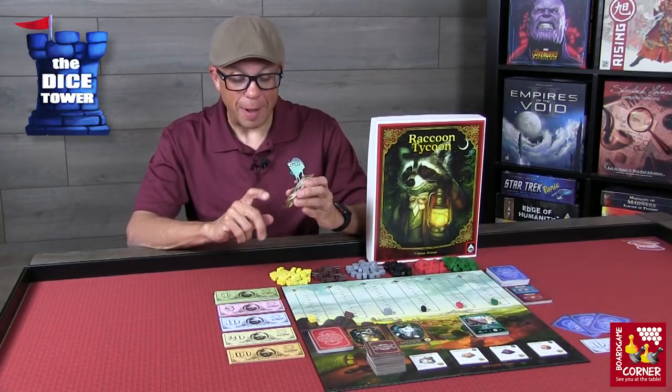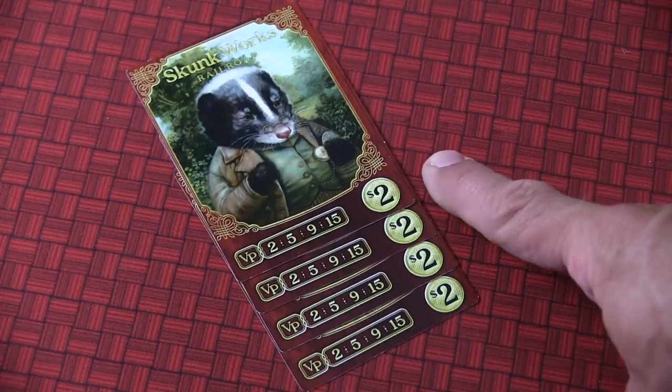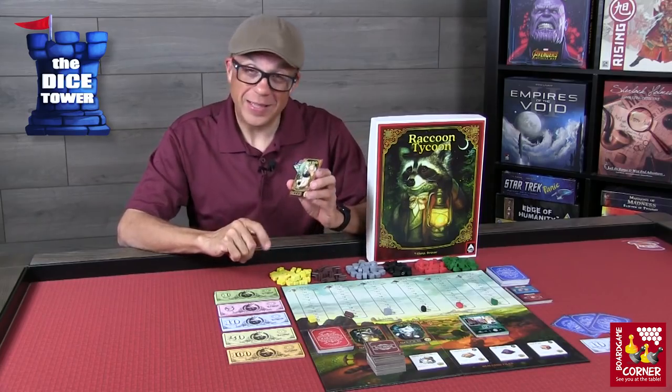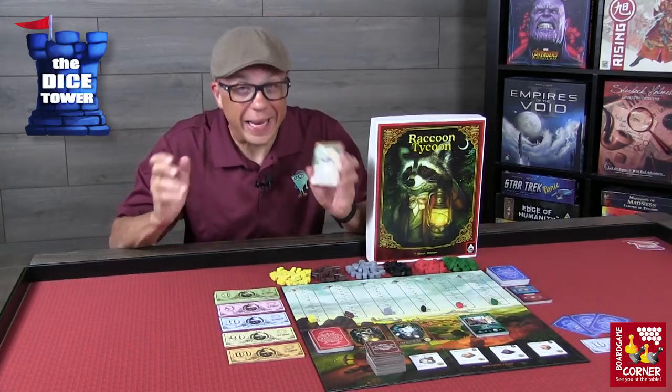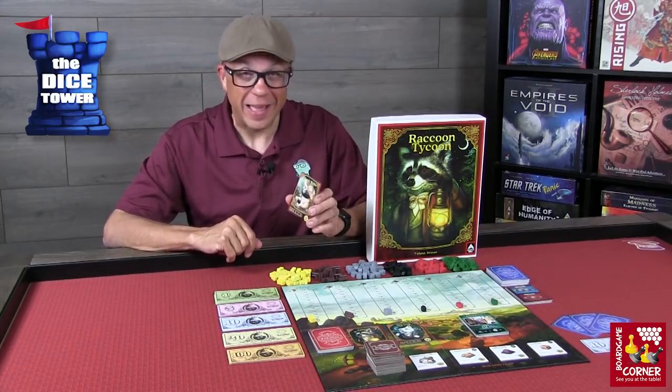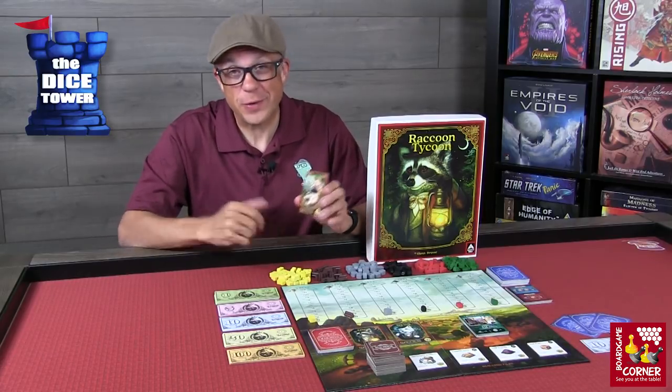You'll also notice there's a dollar value in the bottom right corner — that's the minimum bid you should start with. You don't have to start at the minimum though. For example, you could start the bidding at $80 and see who is actually serious about needing that fourth card in a series of railroads.